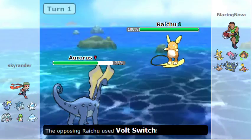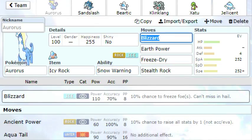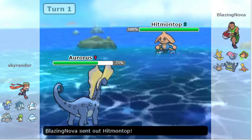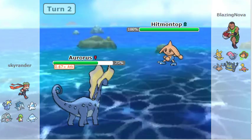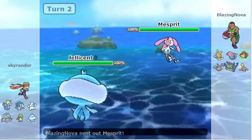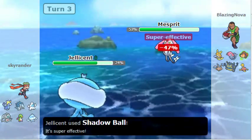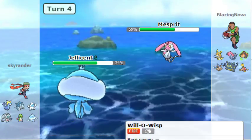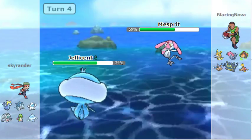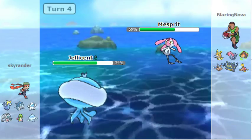As he goes for a free switch, that's a safer play. We are not Refrigerate, are we? Nope — Snow Warning. How could I miss that? Alright, we are going to be smarter. I don't know how this team works without it. This is not going to work at all. So we're having a Hail team without Hail — that's going to be very, very boring. I am not ready for this, but it's my mistake.